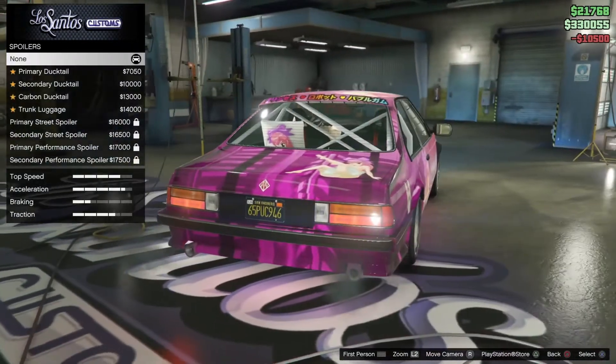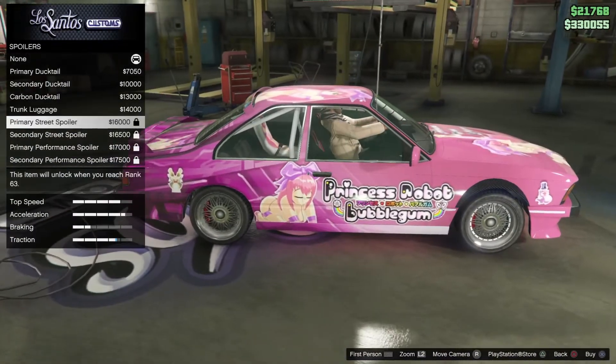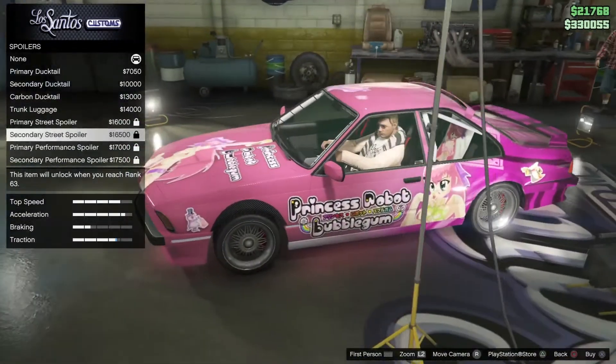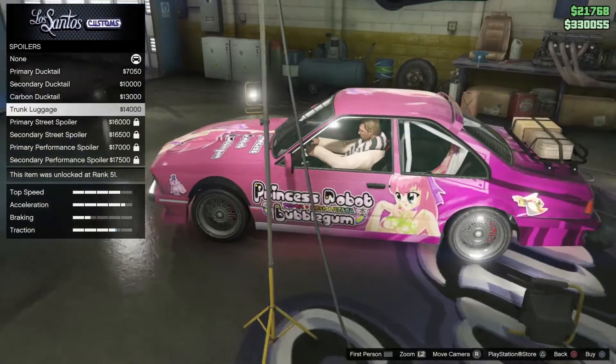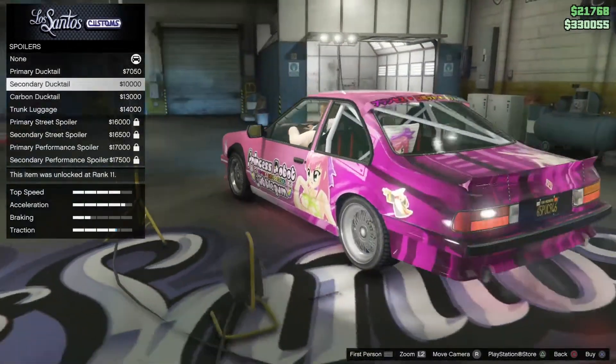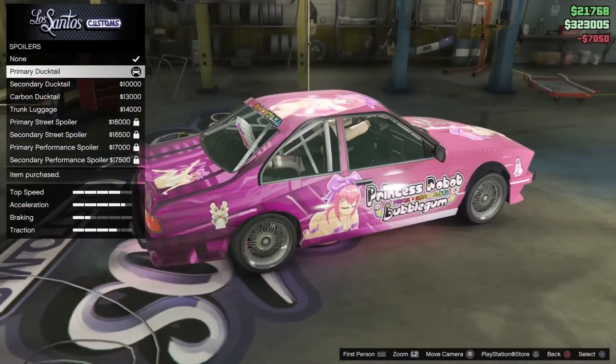Spoiler — let's go. Ducktail. I wanted one of these big ones, dang dude. What level do I need to be for this? 63 — like two more levels. But we'll get this for now. Primary ducktail — yeah, I'm gonna get that.